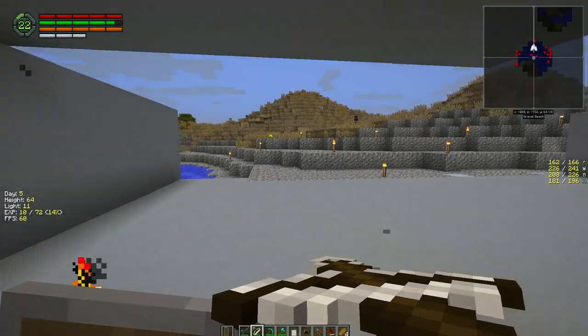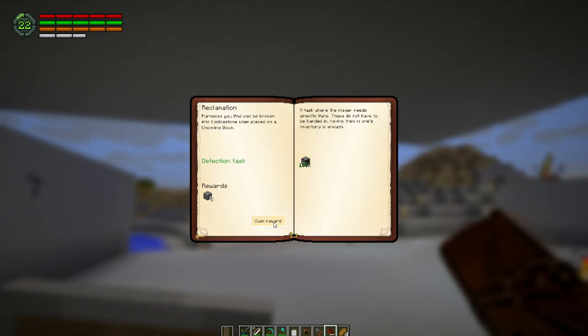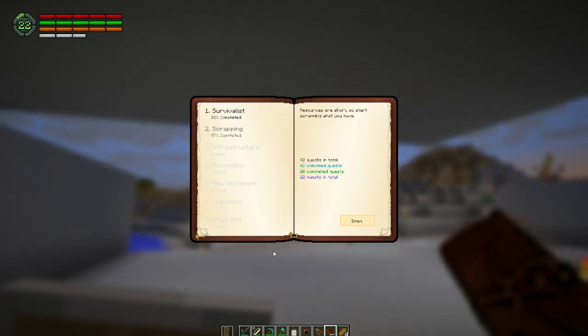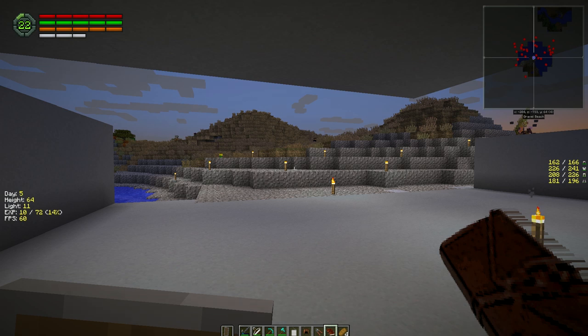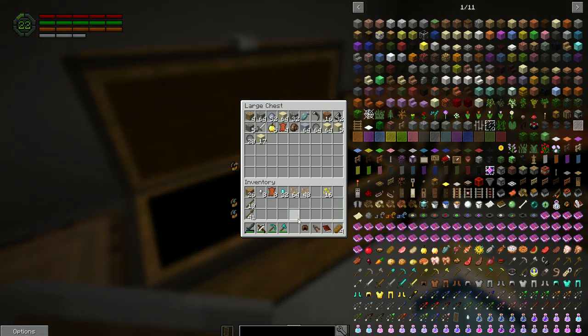What else do we have? We can turn in the hat for leather — nice. You keep the item; it doesn't go away. So this is a way to get a half decent amount of resources. Let me go through all the quest claims here. And the sun's going down.